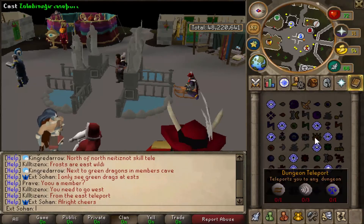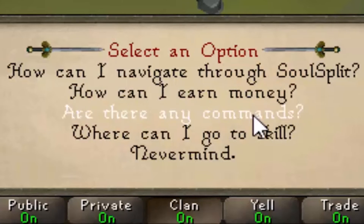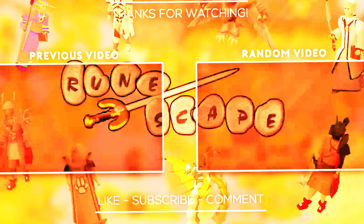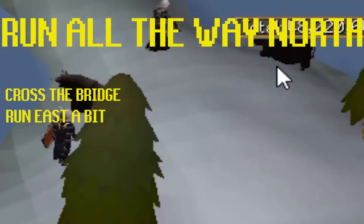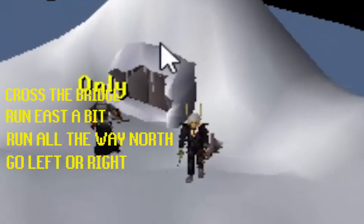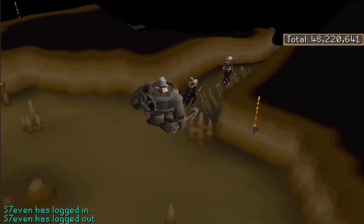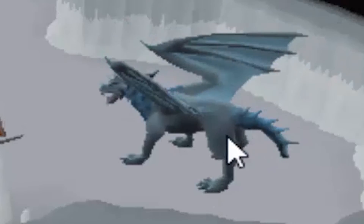You can actually kill Frost Dragons in a safe zone, but you need to be a member to do so. Go to Skill Teleports and then teleport to Neitiznot North. Cross the bridge, run east, then run all the way north past the green dragons. There are caves on both left and right sides — both entrances go to the same place. Enter the cave, and you'll find a Barrel Chest and Cave Horrors inside. Run all the way east to find the Frost Dragons, past some Skeletal Wyverns. It's quite the trek but completely safe, so you can just kill and bank the bones.